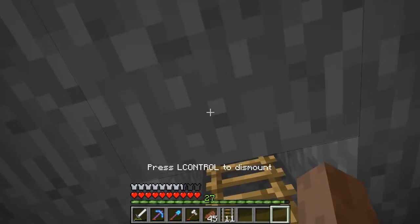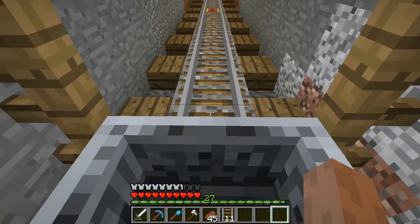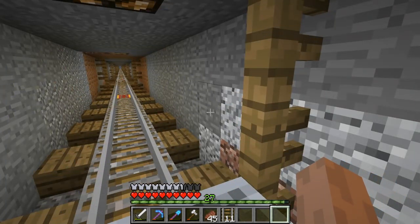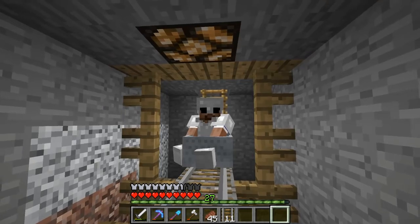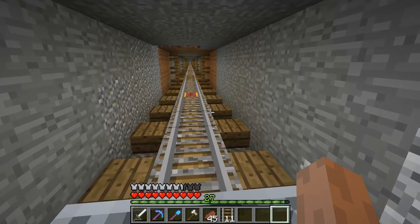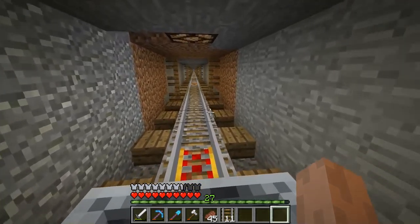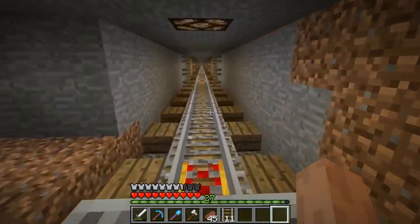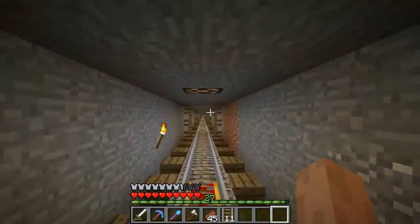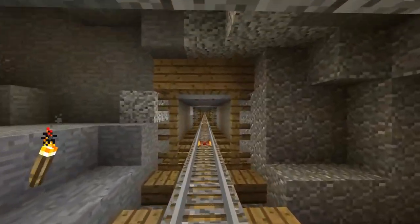We don't have anywhere for this track to lead to exactly — we don't have the other end built yet. We have that side built, but not this side. It's not the greatest build — it's got that rough feeling because that's what it's supposed to be. It's supposed to just be a makeshift train track, like they're blasting through a mountain. And that's what this was. So yeah, it just connects the two bases, and that's all it was really supposed to do. Here's the final ride.